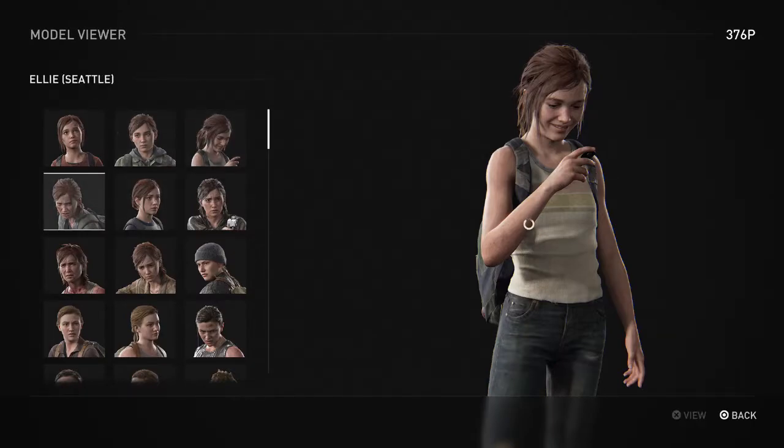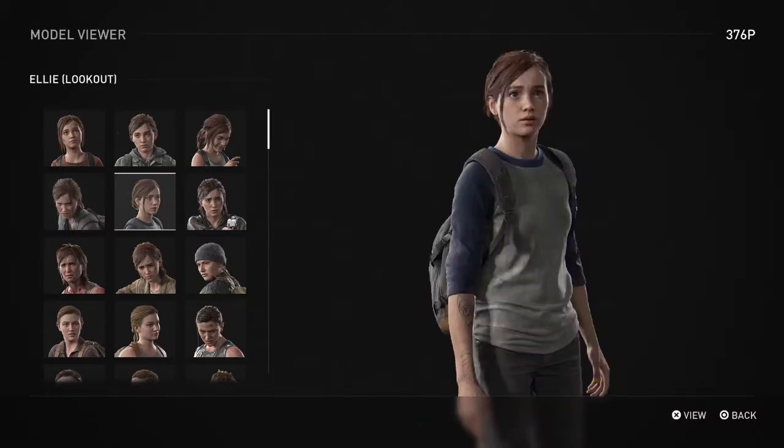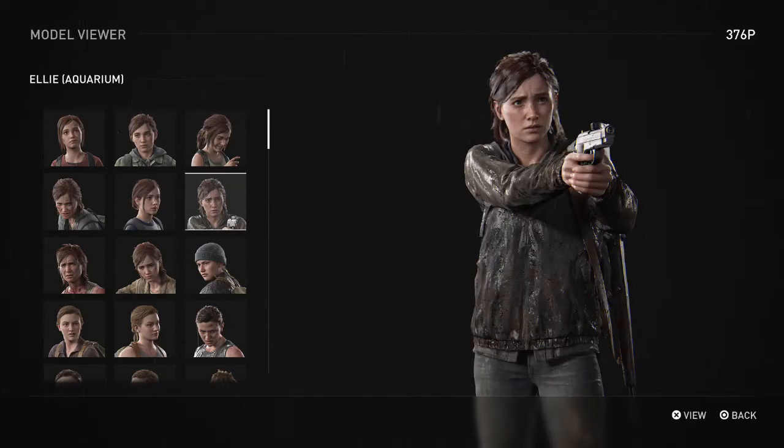It looks pretty cool. Ellie Seattle is basically who you play as through the whole game. This one is when Tommy and her are walking around and sniping. Then this is when you go through that hotel with Joel. This is Ellie when she confronts Owen and Mel and accidentally kills them.